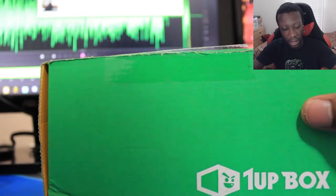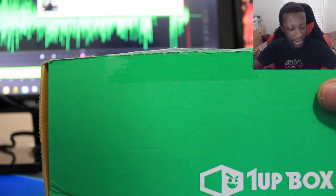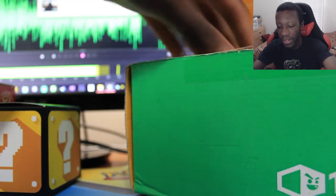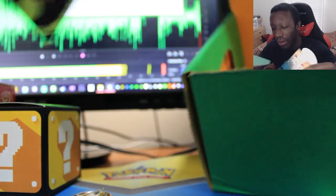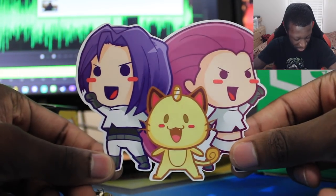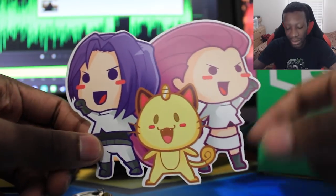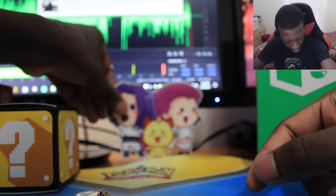Alright, let's jump into this 1UP box opening! I accidentally knocked my camera lens cover off — whoops, and scratched my nail too. Let's take out the stuff. There's a shirt I'll save for later. The box theme is confirmed. First up, we got a Team Rocket decal thing — oh, that's freaking adorable! I love this. You guys know I love Pokémon.